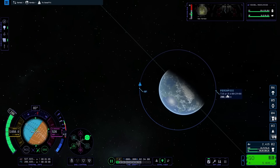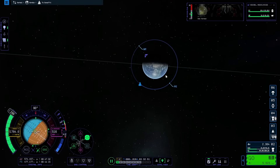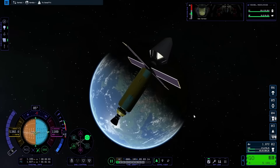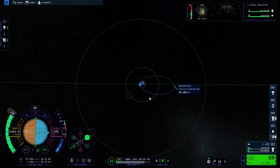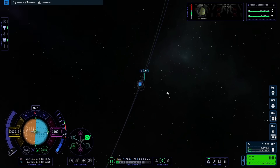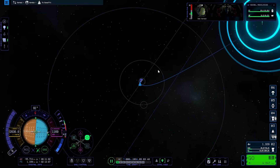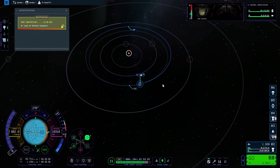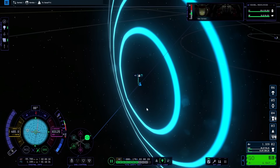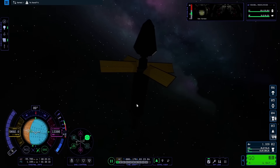I warped to apoapsis and burned prograde again to extend my periapsis to around 300–500,000 meters as well. With a 45-degree angle between Duna and Kerbin, I had my transfer window. I started burning and extended my orbit away from Kerbin, though I didn't quite get all the way out to Duna and stopped because my angle was a bit off. I then time-warped to fully escape Kerbin's sphere of influence and began setting up my maneuver to intercept Duna.